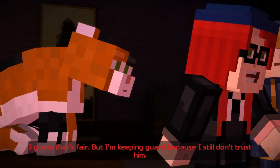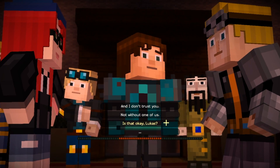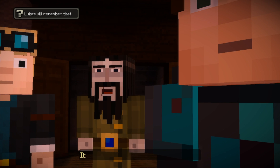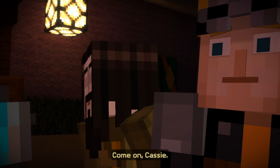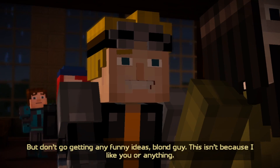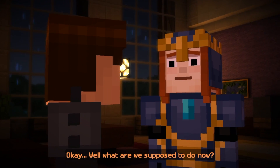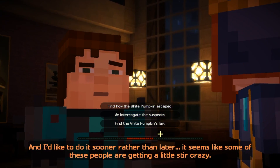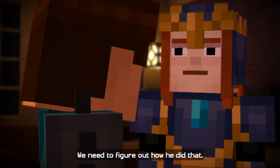There was a closet in the main hall with a lovely metal door — seems like a perfect place to lock someone up. I guess that's fair, but I'm keeping guard because I still don't trust him. Is that okay with you, Lucas? Well, I'd prefer not being locked in a closet, but it's fine, Jesse. Ivor will watch over Lucas. We need to find out how the White Pumpkin escaped — somehow he was able to escape that room when Lucas chased him into it. We need to figure out how he did that.